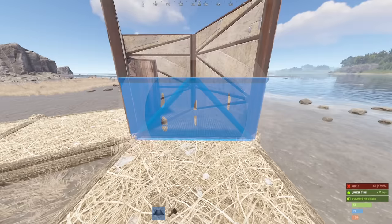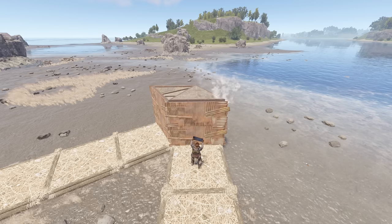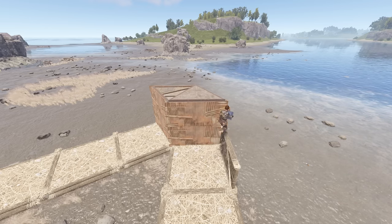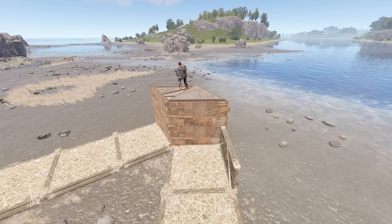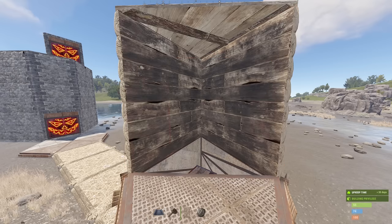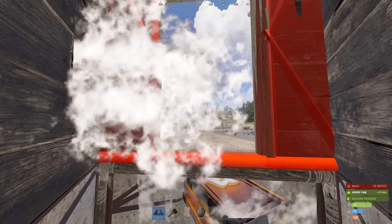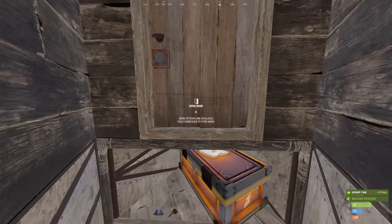Then from here, outside the bunker, add two half walls and a triangle like so. Although the bunker works just fine without it, I usually add a simple wooden doorway here for safety. Though to actually place the doorway, you'll have to make a frame here, then place, and remove.